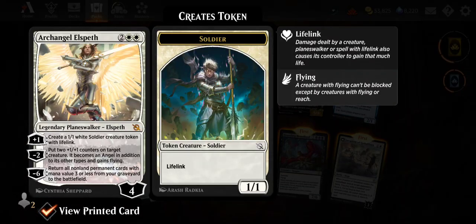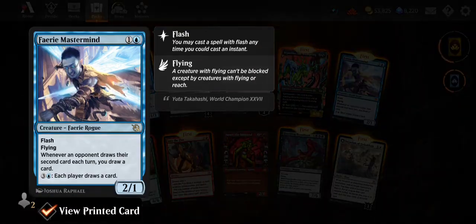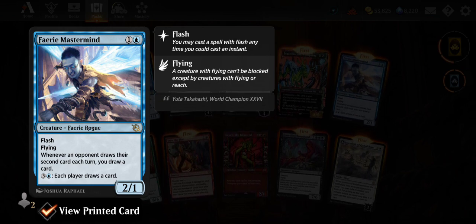Archangel Elspeth — four mana planeswalker. Plus one: create a 1/1 white soldier token with lifelink. Minus two: put a +1/+1 counter on target creature, it gains flying. Minus six: return all non-land permanent cards with mana value three or less from your graveyard to the battlefield. That fits very well into my Boros deck that revolves around resurrecting CMC three or less creatures — I really like that.